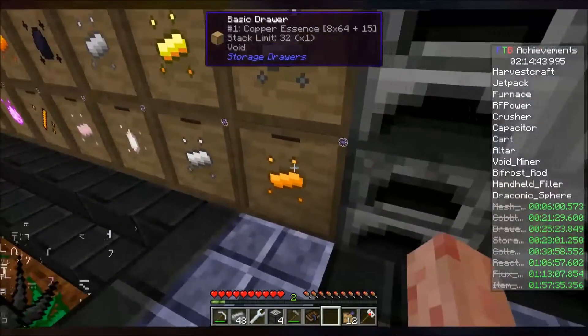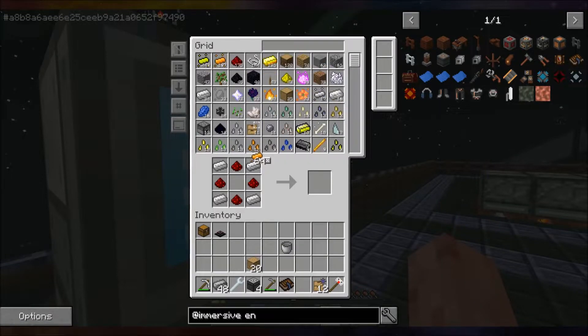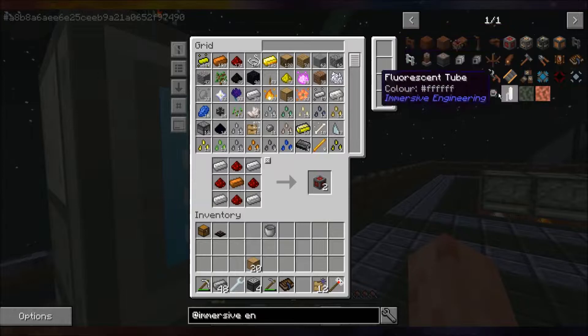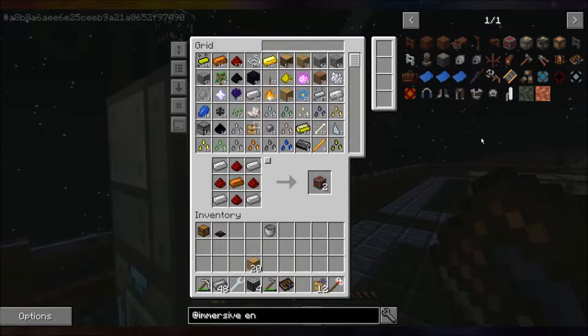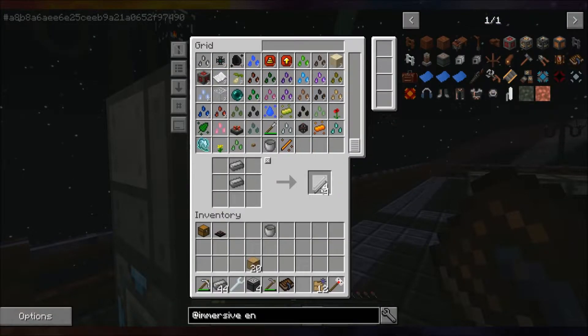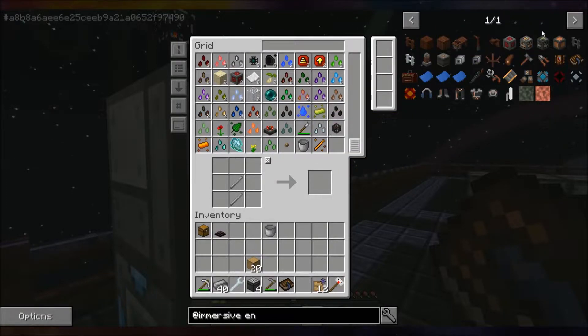Copper — yes, let's make some copper. And we have some copper, it's that easy. Redstone engineering block done. The numbers were 10 scaffolding, 10 light, 8 fence, 9 hopper. I need steel rods. I'm out of steel now — legendary blocks don't take steel though.